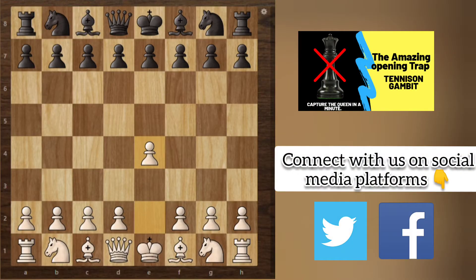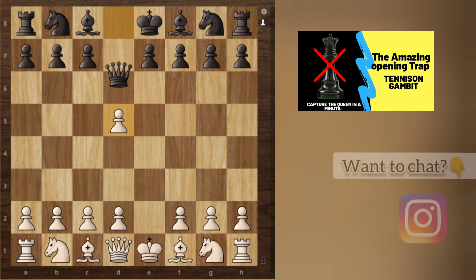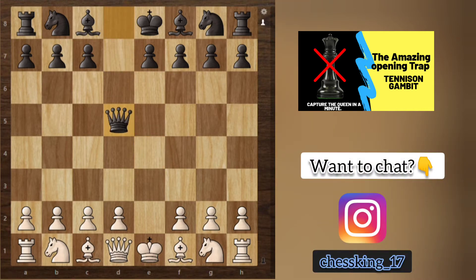The trap begins with 1.e4 and black plays d5, the Scandinavian Defense. If you don't know what the Scandinavian Defense is, click on the 'i' button above and watch that video. The main line is white takes and then black takes with the queen, but in this gambit trap we will not do this. Black plays d5 and we will play the shocking move, Knight f3.